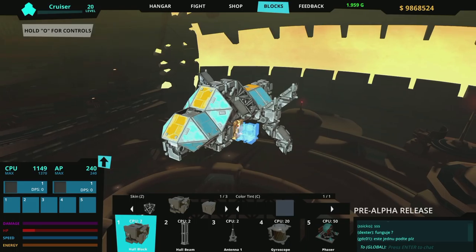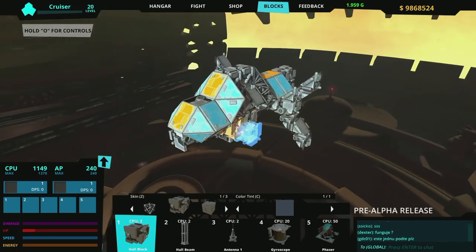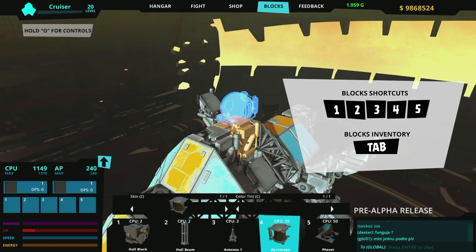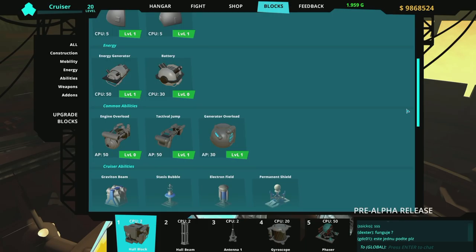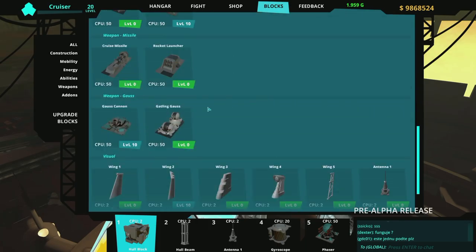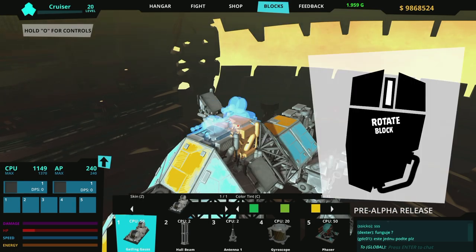In no time you'll have everything you need for your junker — engines, gyros, and of course guns. Use numeric keys to quick-select your favorite blocks, or hit Tab to browse your entire inventory. Add weapons to your ship; gatling guns are always a good choice.